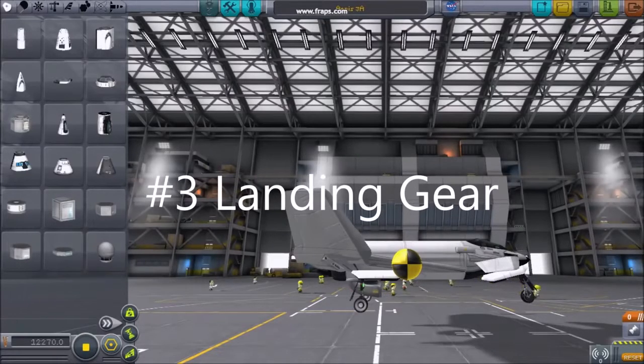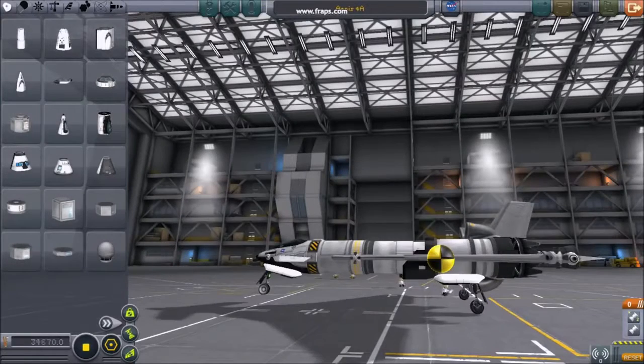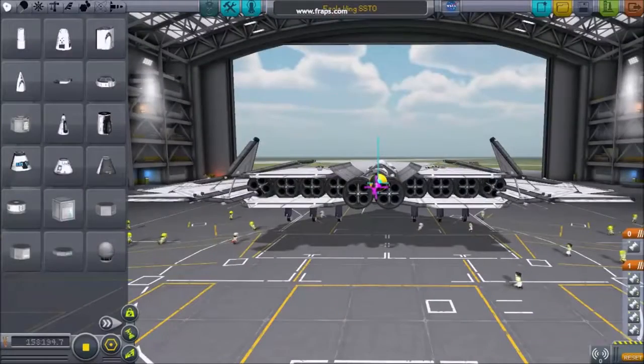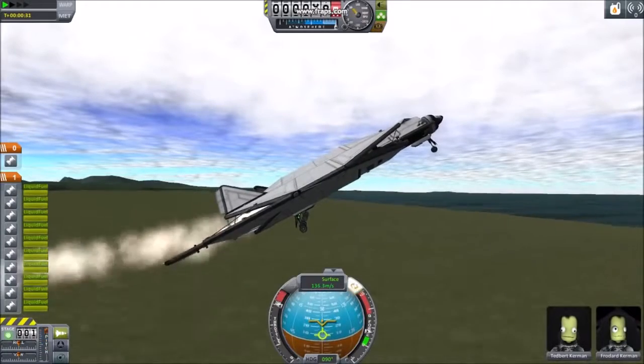Number 3: Landing gear. Rear landing gear should be placed close to the center of mass to help your plane pick up its nose at liftoff. Larger planes may require multiple landing gear or additional lifting surfaces on their nose.